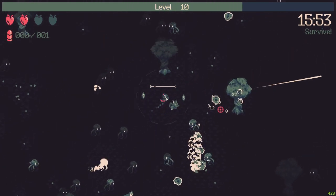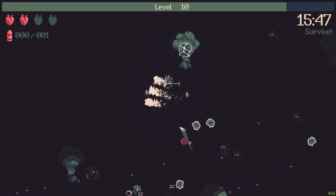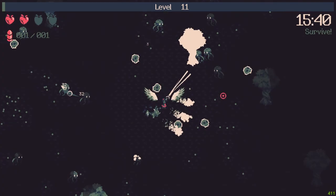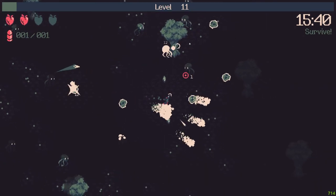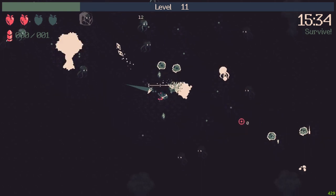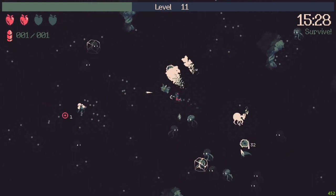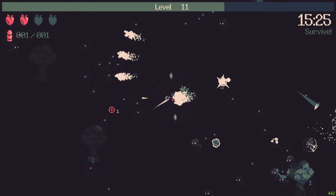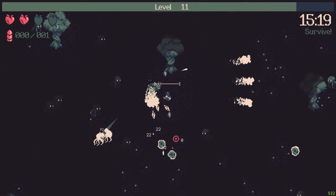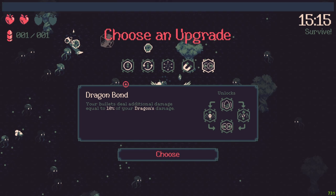We are dealing some damage guys. The crossbow is really something — I will shatter all the enemies. Let's take the shards for sure. Let's try to go for one more level up until the next boss arrives. The dragon is dealing 60 damage, it's really nice, and it shoots in the direction you are looking at.